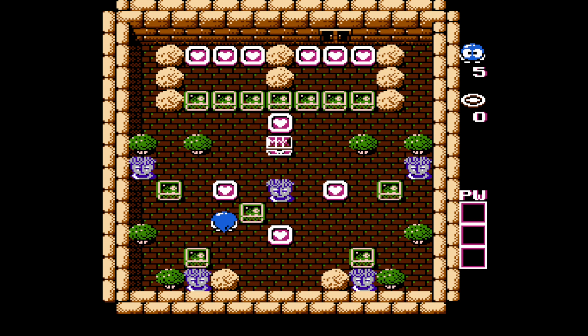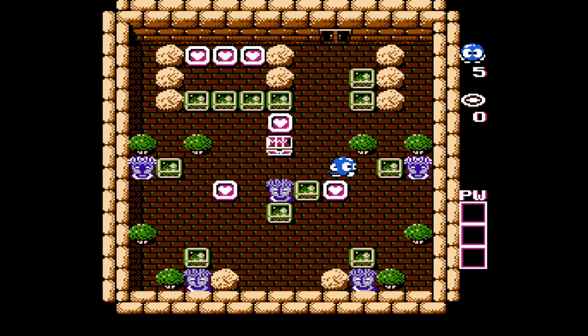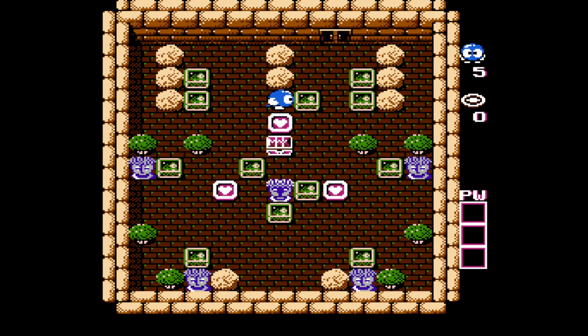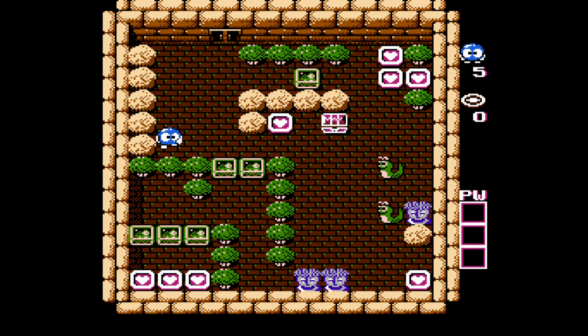Sometimes the solutions are so simple. We've got a lot of Medusa blocking to do here. The heart tokens, you can see, count as a block temporarily — we can't grab one until we've cut off the Medusa. Push those inside blocks to the right so that we have access to that block. And it's going to be the same thing here — we want to push this one to the outside so that we have this one to push down and around. Now we have an extra block right here, but we can't grab this heart token yet. Sometimes these puzzles have multiple solutions; especially in the later levels, there's only one way to do them — no room for error.